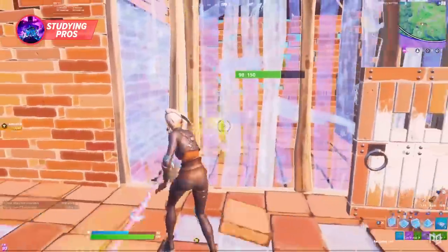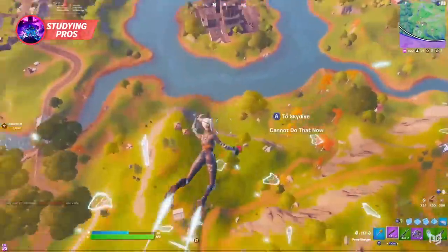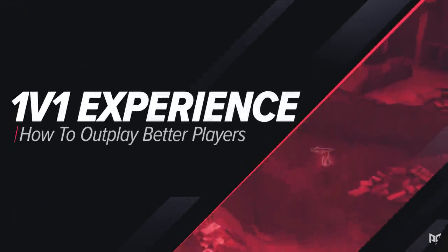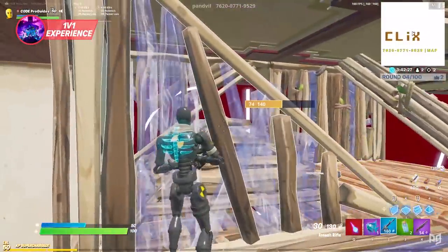Learning from pros is one of the most effective ways to improve and learn the strategies they use. If you want to improve against high-level opponents, start taking notes. You can also get a coach on proguys.com to help you with whatever you need.